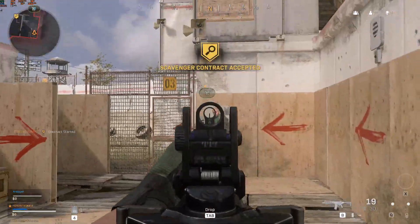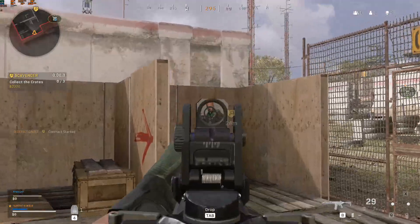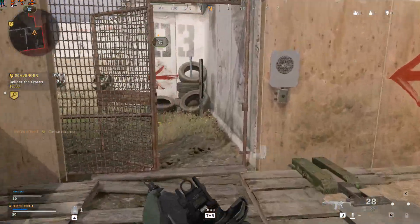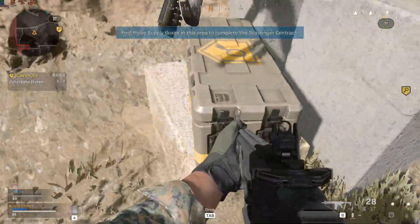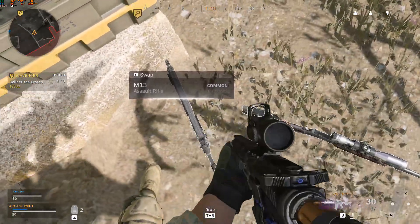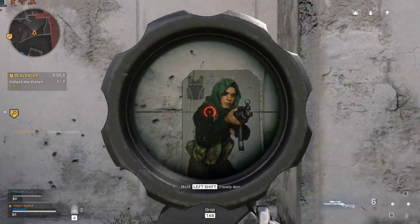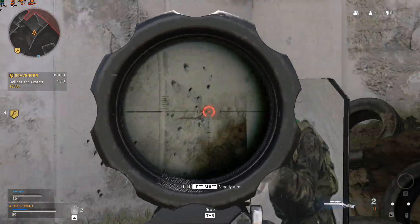Supply box located. Proceed to the next area. This contract's objective is to open three loot caches. Accepting the contract will mark supply boxes on the map for you. Take any loot you want. Spot on.